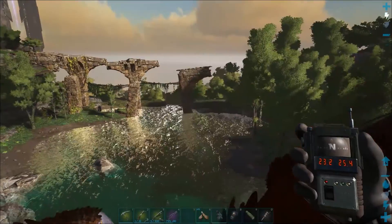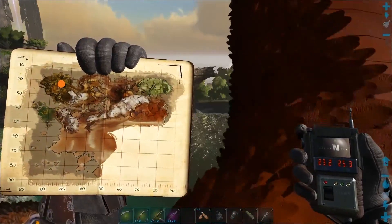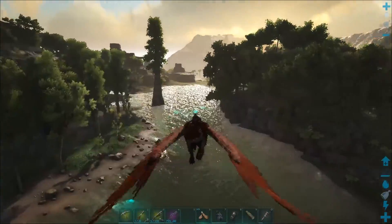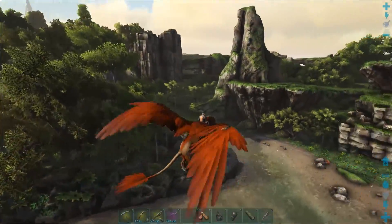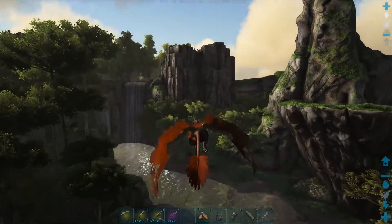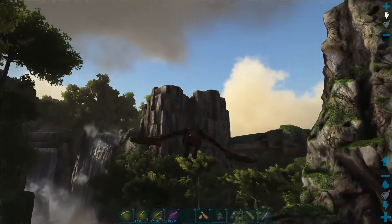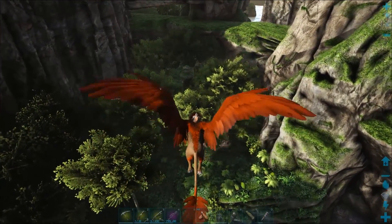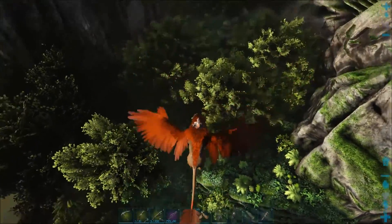Fly to the jungle area over this lake at coordinates 23 by 25. To this side is a waterfall. Then between these two tall rocks is a bunch of trees, and in the middle of those is a totem sticking out the top, and that's where you need to go.